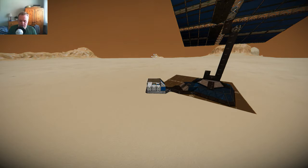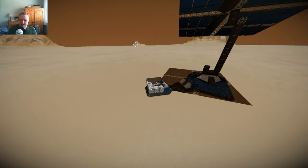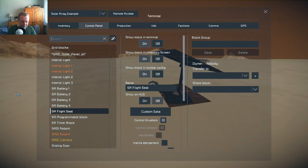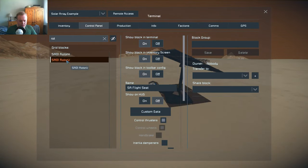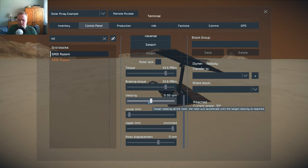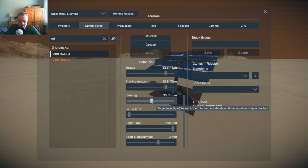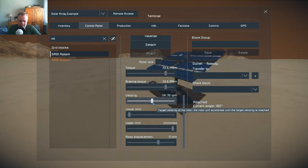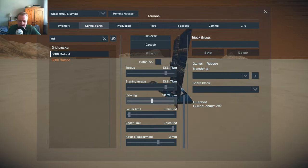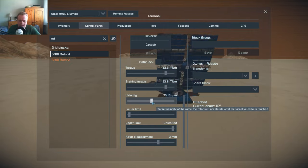I'll just show you a bit of a funny thing I've spotted recently. I don't know what mod I've got going on, but I've had this before where rotors — interestingly, because normally the maximum speed of a rotor is around 30 RPM, maybe 60 — rotors are not meant to spin that fast. Well, you can see that whatever mod I've got going on here seems to allow me to spin things very quickly. I've barely cranked this thing up.